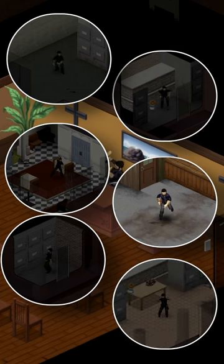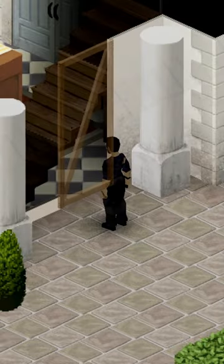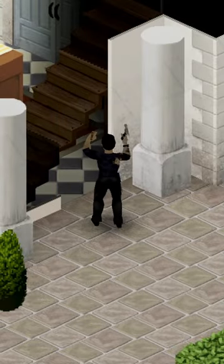All of the structures will have power while the power is on, but only the largest of them has running water and something to sleep on. You're going to have to build your own base — you're just doing it in the middle of a city.